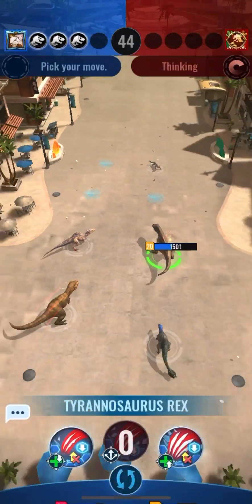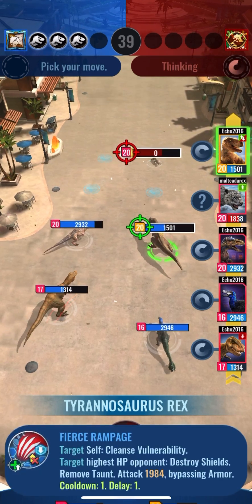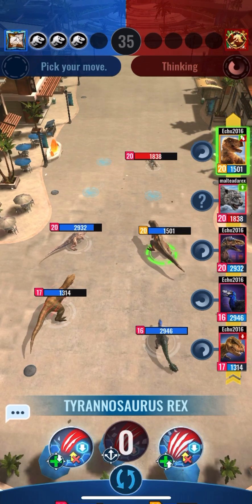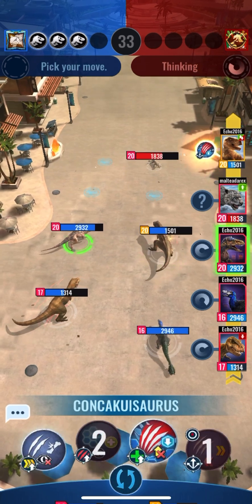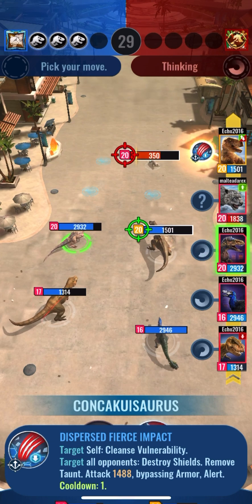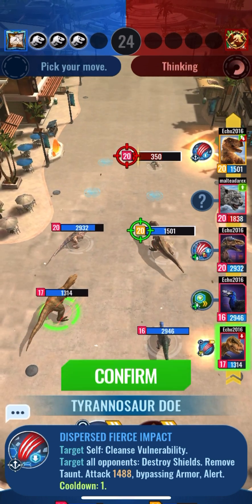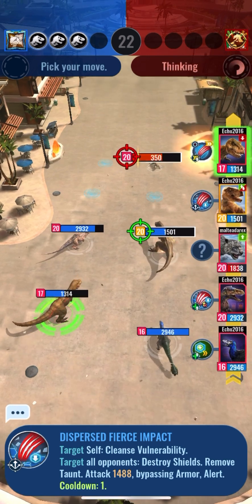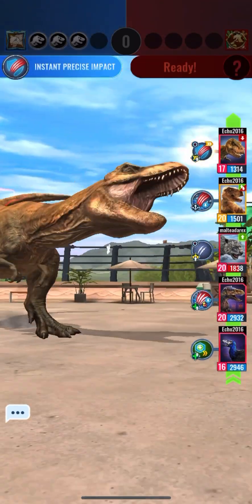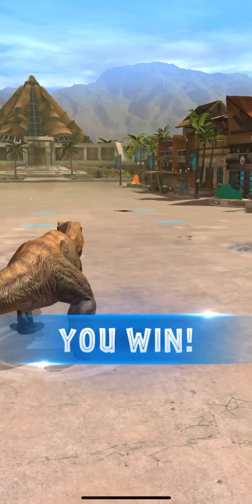We can now just clean this up. I'm seeing a zero showing up — this is the visual glitches I was talking about. I can go for Fierce Impact, but the interface isn't responding right. I'm selecting moves kind of at random, but I think we've still won this. Take him out in a single hit. That's another victory.